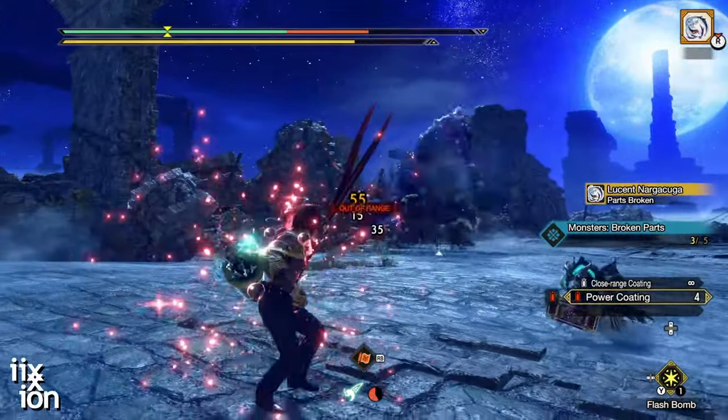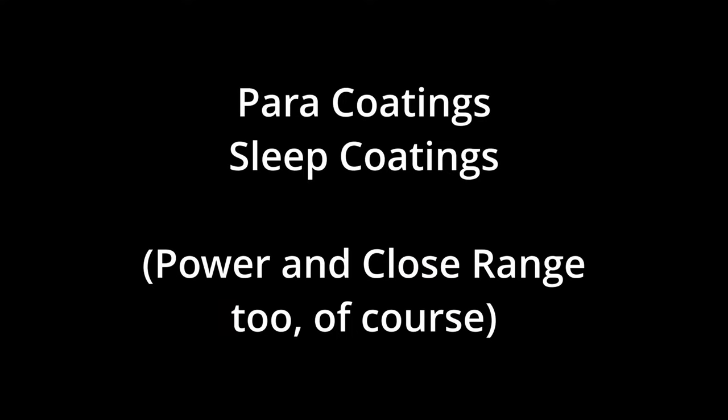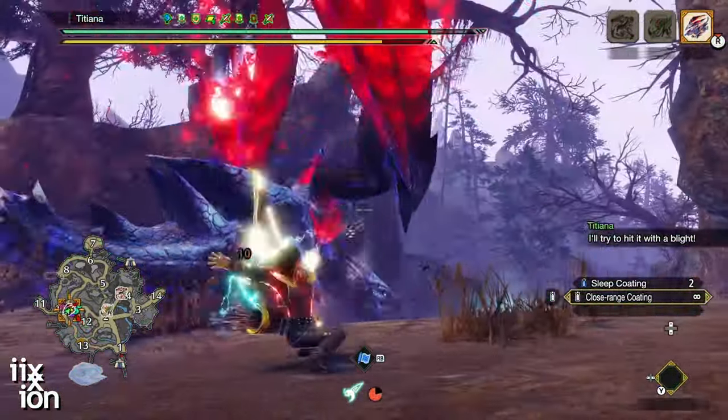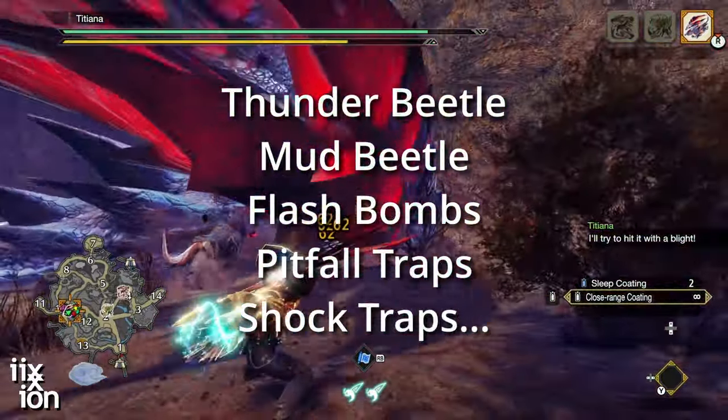On top of all this, it's got paralysis coatings and sleep coatings. These are great for multiplayer because controlling the monster means everybody gets higher DPS. Add a few traps, hunting helpers, and carefully timed flash bombs into the mix, and you're not only doing the highest damage percent in the group, but you're also doing the most support in the group.